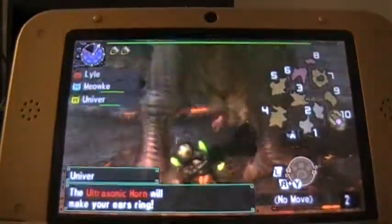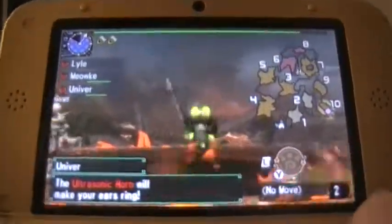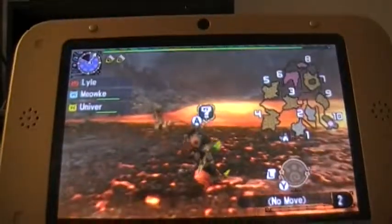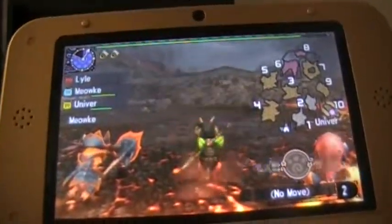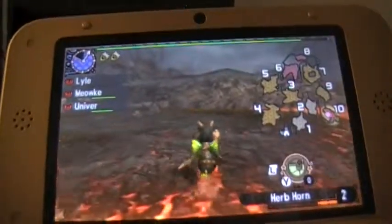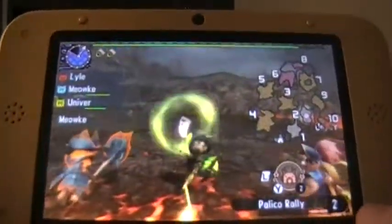Univer has the ultrasonic horn, but that won't really do much against Rathalos. And we got a Wyvern Tear — yay. And he's going to area two.